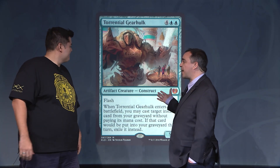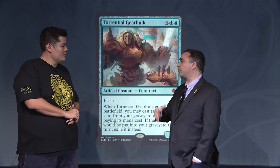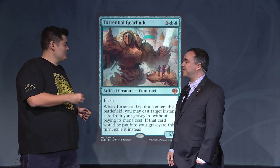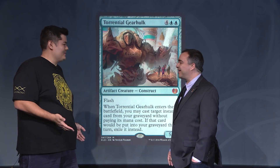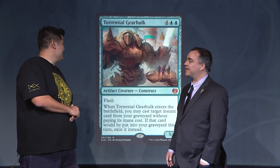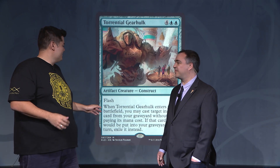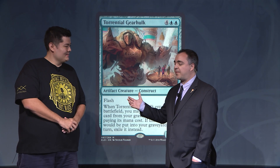Even though he's much bigger than Snapcaster Mage, he's really filling that same function — picking off key spot removal, drawing a card, something along those lines. He just gives you time and brings the table to your side. And he's a 5/6, so it's a four-turn clock. You don't have to have amazing instants — you're going to use him at the right time to give you the right card, and then he becomes a very huge problem for your opponent.